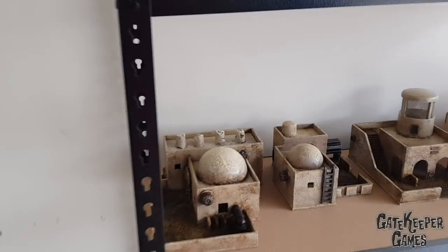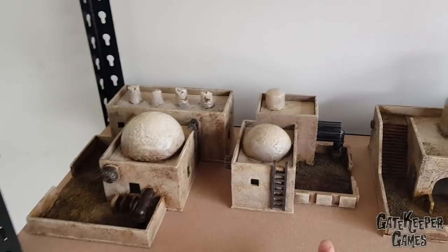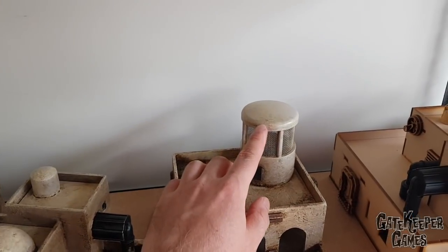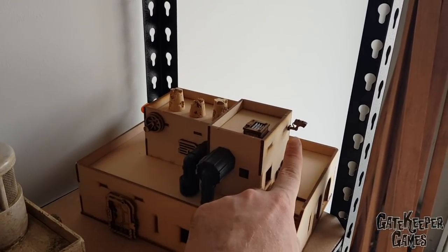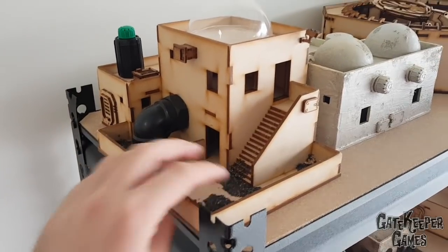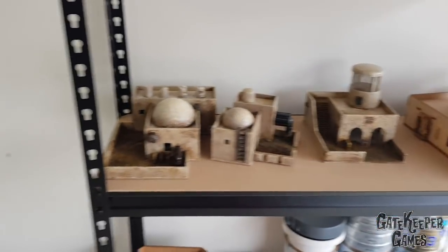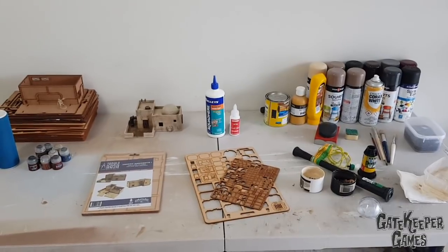These are some of the buildings I've done so far and some that I'm still working on. You can see little pipes, ladders made from offcuts, bigger pipes, a vent top from a bathroom fitting. On the bigger buildings there are some of the Knights of Dice little extra bits - the aircon and the camera. There's a bigger dome on top, sand in the courtyard to add some texture and interesting areas. That's pretty much all the pieces we'll be using to create our Star Wars building.